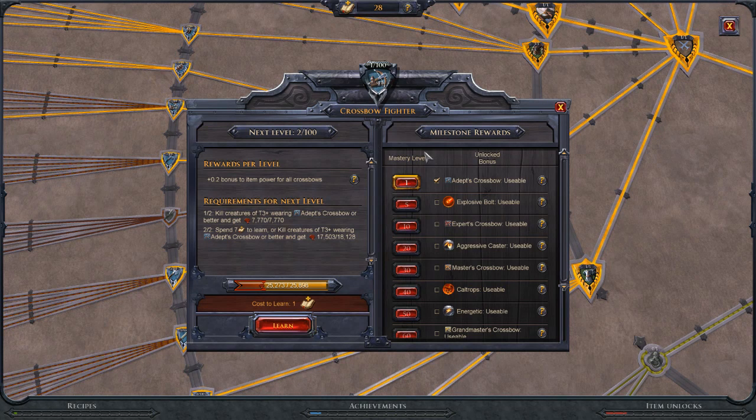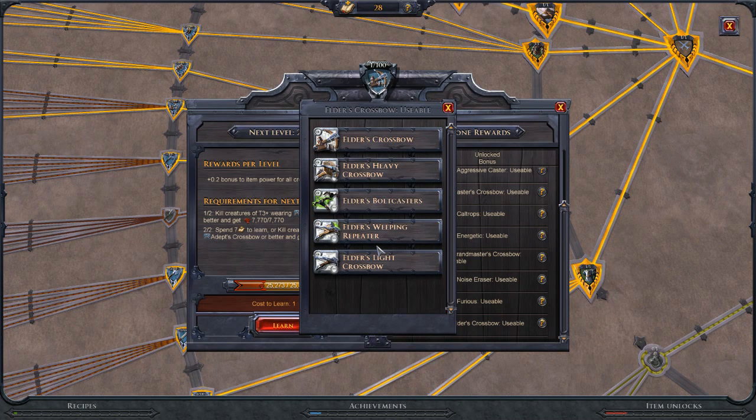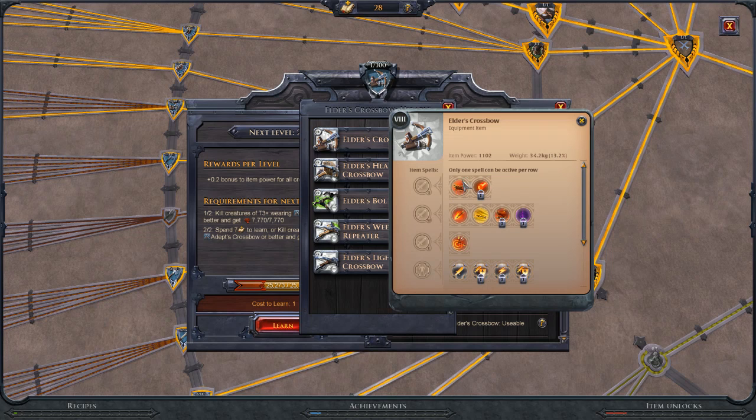Hi guys, welcome to another video. In this video we're going to be looking at crossbows — we finally got around to it. We're on the last couple of weapons for each type: the warrior, the mage, and the hunter. We're going to start on the Elder's Crossbow. Do be aware that the item power will be slightly higher and therefore the damage numbers will be slightly higher.